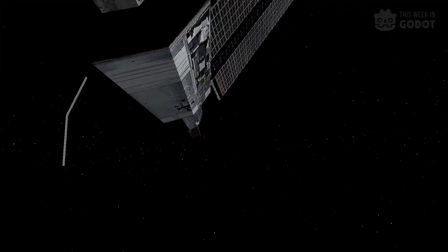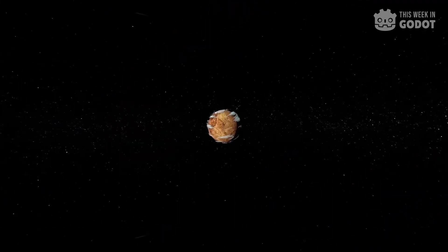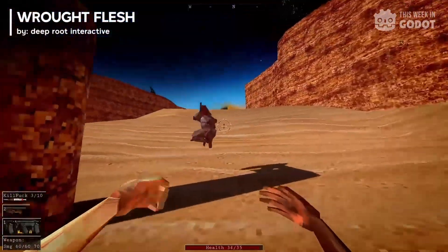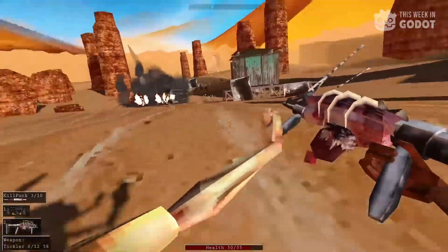Number five: when was the last time you played a game where you could harvest organs and equip them on your body? In Wrought Flesh, you can do just that — fight biopunk monsters and drugged-up spaced bandits as a mythological being that is built from the bodies of dead saints.